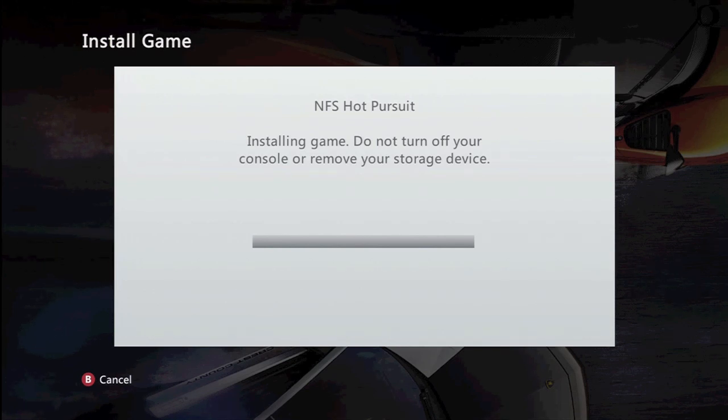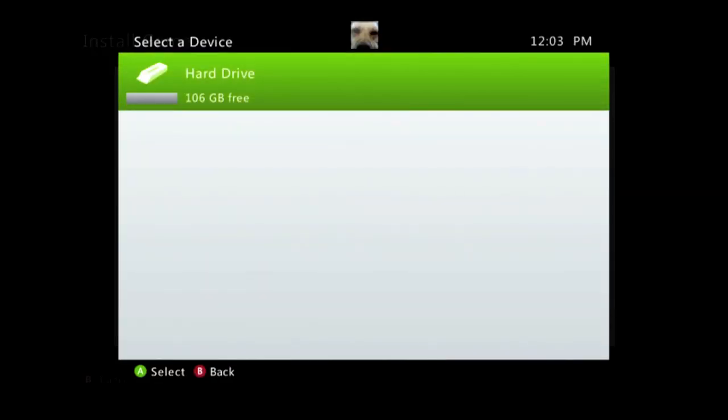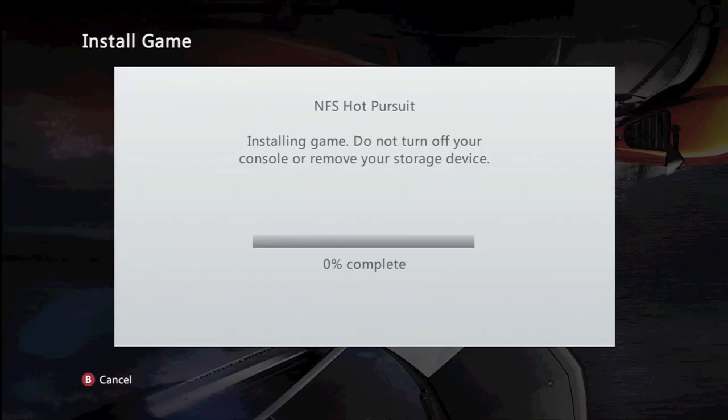First you go to the game while it's in and hit X to install. Then it will come up asking you where you want to put it. Hit A for the hard drive and it should start. It takes a little while — I think it took me about 10 minutes to copy the full game.